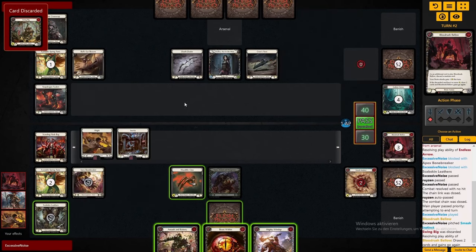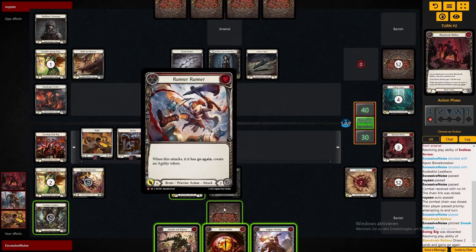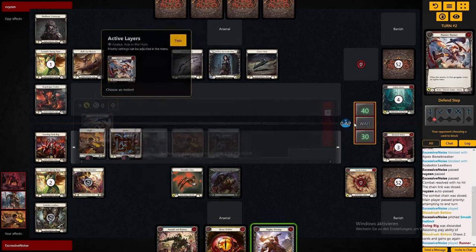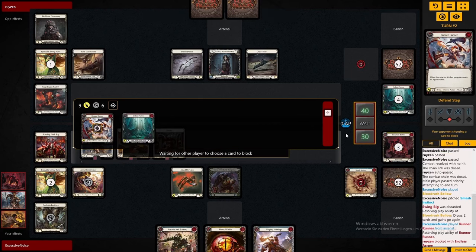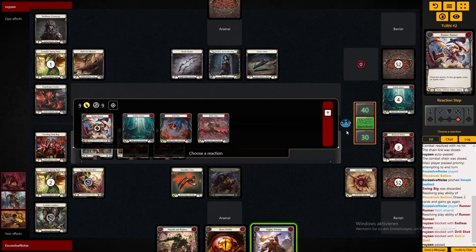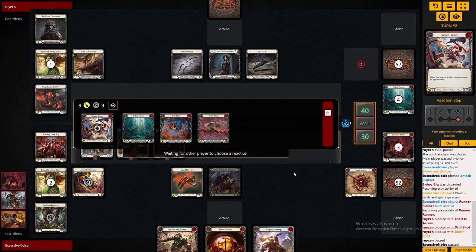Now we get to play the Blood Rush with an agility token, and the Runner Runner, which will renew that agility token for the next turn — that is already pretty huge. After that we can come in with a claw for five, which is 14 damage already, and then another Beast Within for eight. So that's a 22-damage turn.